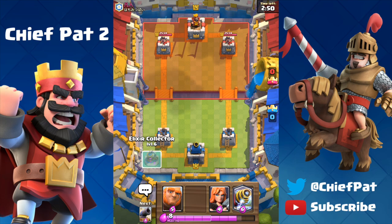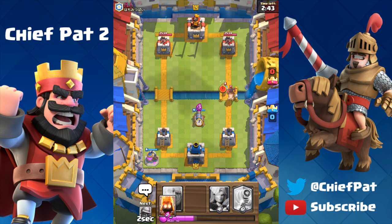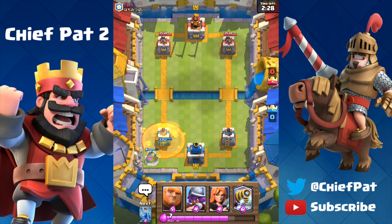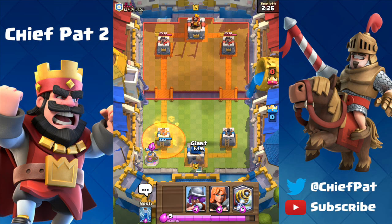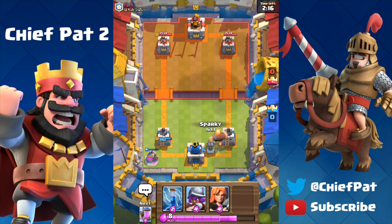I'm still using my giant-sparky deck which has worked so well for me so far. I actually played a lot of giant-sparky up the ladder but a lot of people have been running rocket, which is so annoying to play against. Let's go ahead and play against this guy right here. Looks like he's at level 9 using the hog rider cycle deck. That defense went pretty well — I spent one more elixir than him on fire spirits versus ice spirit, and we're actually exactly even on elixir until he played that poison spell on my elixir collector. Feeling pretty good pushing down this right hand lane.